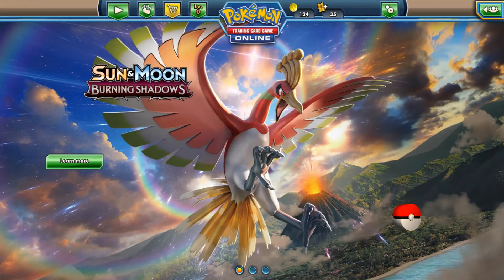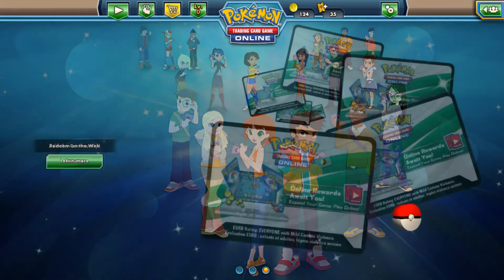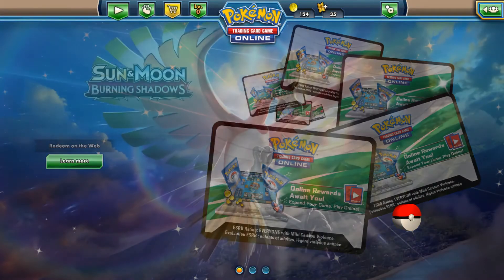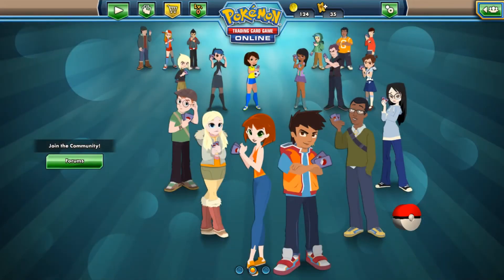Well, I was going to do a recap for you, but for some reason the filters right now on the TCGO are not working. But from what I remember, we got a Zoroark GX, a Mewtwo GX, a Raichu GX, and a full art Pokemon Breeder. Oh my gosh, guys — Shining Legends continues to be an amazing, incredible subset. I am in love.